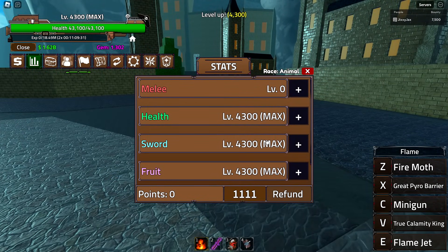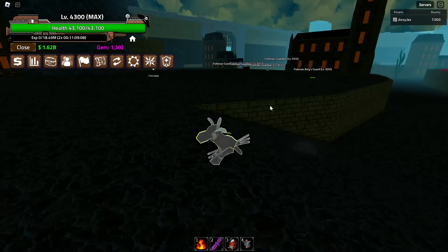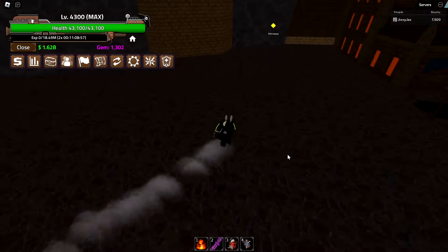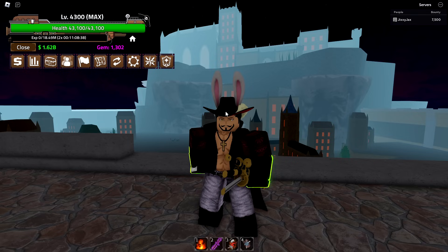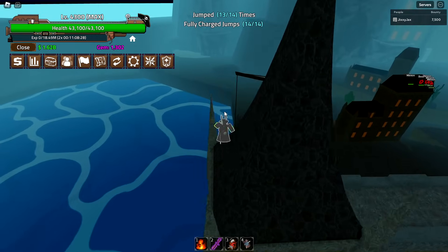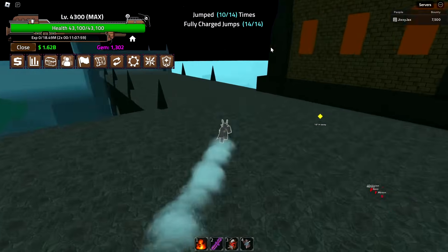One thing I hate about this update is that I have no points in melee anymore — you either need deep stat into sword, fruit, or health, or just have zero melee. Melee is kind of useless for me now. The negative: I can no longer use my repair function when fighting bosses. The positive: players that do the electro, soul cane, and rumble fruit combo are going to be weaker overall — their swords or fruit will do less damage, or they'll have less health, making them easier to kill.